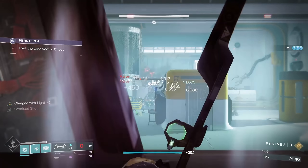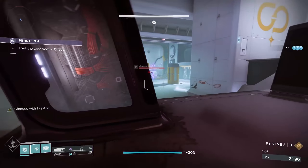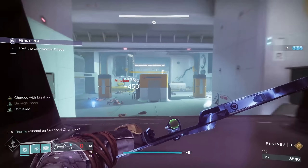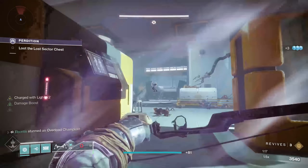Once he spots you, he'll do that. Watch the snipers in the back — you do have a couple Hobgoblins back there. You could probably even kill him that way — almost dead, and that was not so hard. Overlord Minotaur in the back — that's how easy it is to stun an Overlord Champion with a bow.